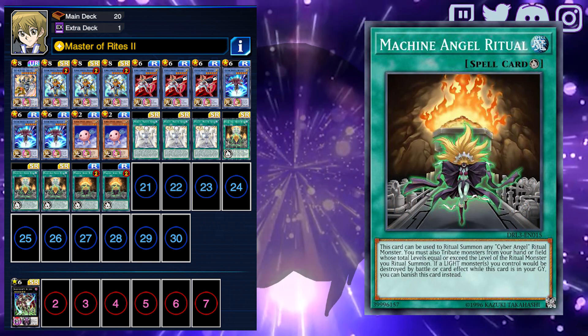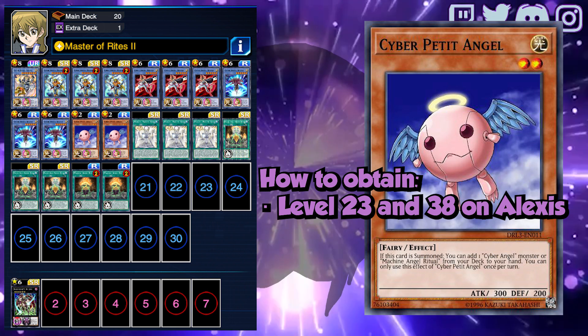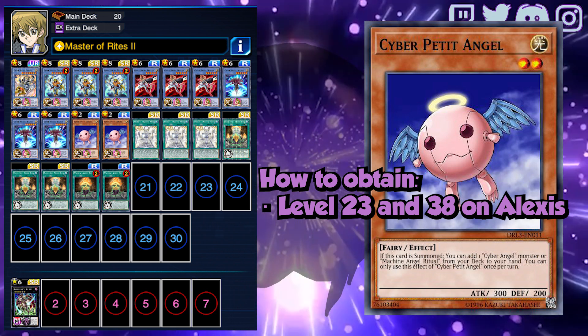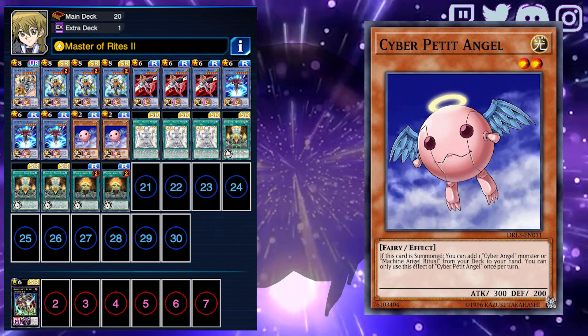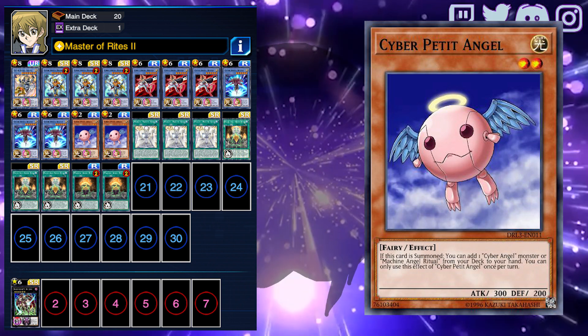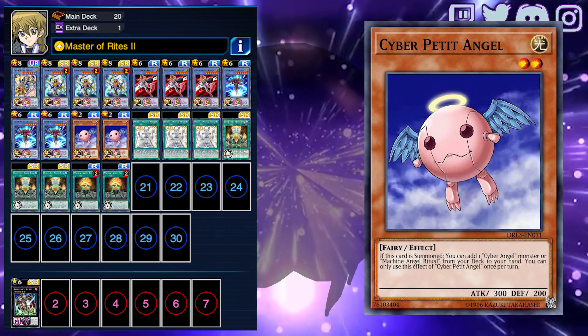Angel Ritual can also be searched with Cyber Petite Angel. Petite is not semi-limited, but there are only two copies of Petite in the game. This card gives Cyber Angel consistency — upon summoning it, you can grab Machine Angel Ritual or a Cyber Angel monster. Being level 2 means it can combine with either of the level 6s for a perfect level 8 ritual summon.